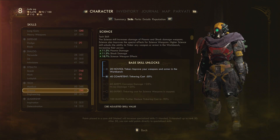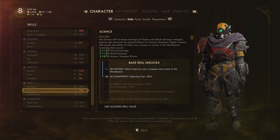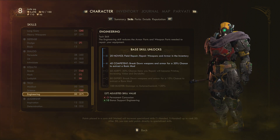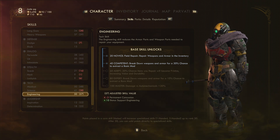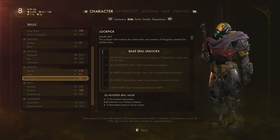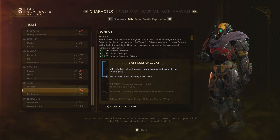The science skill bonus at level 20 improves your weapon and armor in the workbench. At level 40, the tinkering cost is reduced by 50%. And if you look at engineering, when you break down weapons and armor you'll also get a 10% chance to extract a rare mod at level 80. So this is a little bit further away, but if you have been collecting mods and haven't been getting the most out of them, sink some points into tech and definitely go for the hack to see if that increases the types of mods you get.